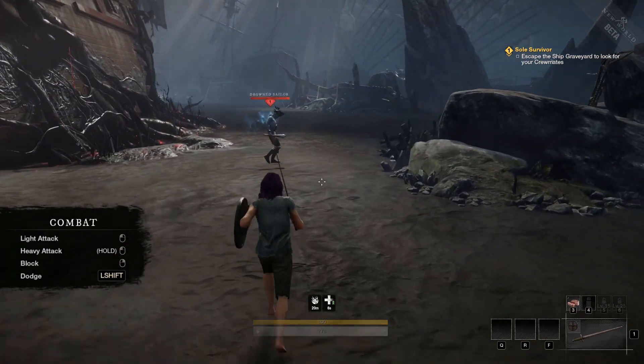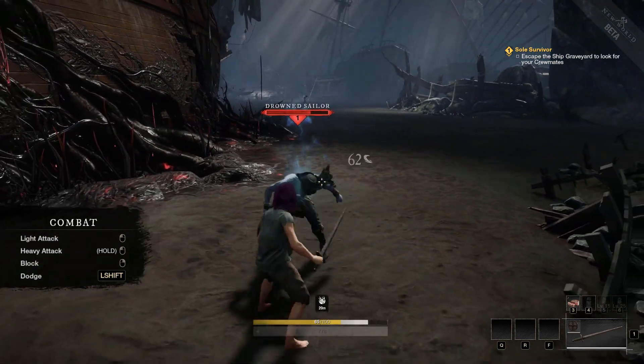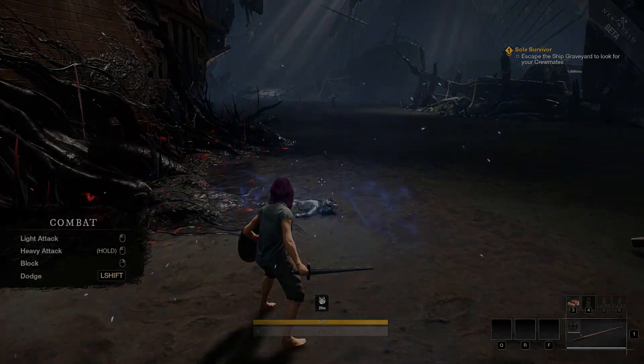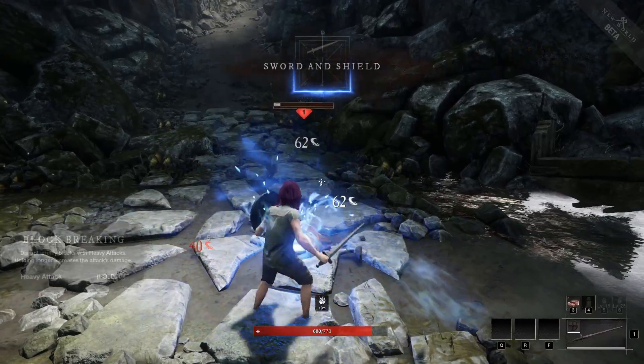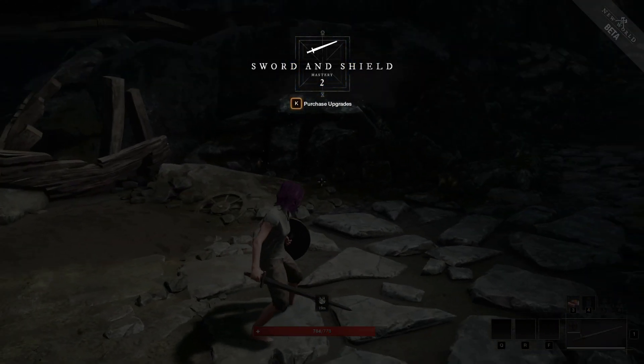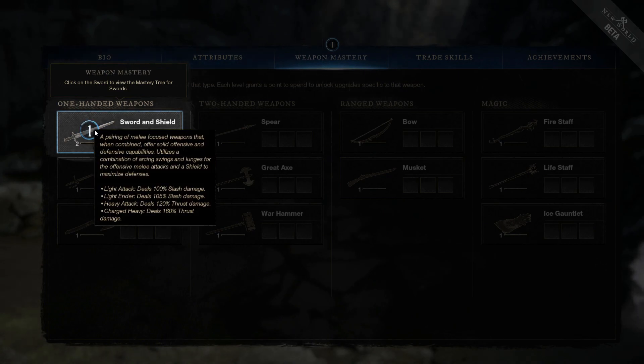The combat's very interesting. As you can see, we've got light attacks and heavy attacks by holding, we've got block by right-clicking or left triggering on console, and you can dodge as well. It's very similar to Witcher 3 combat from what I've found so far, and that goes for the leveling up system too.